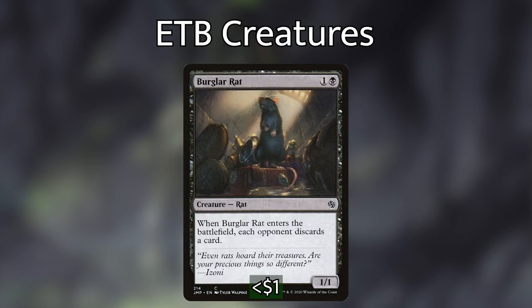We have Yarok's Fenlurker — when it enters the battlefield, each opponent exiles a card from their hand. Encore-ing this strips away three cards from each opponent's hand, and the fact that they're being exiled is not trivial. And finally, Burglar Rat, kind of another copy of Yarok's Fenlurker — when it enters the battlefield, each opponent discards a card.